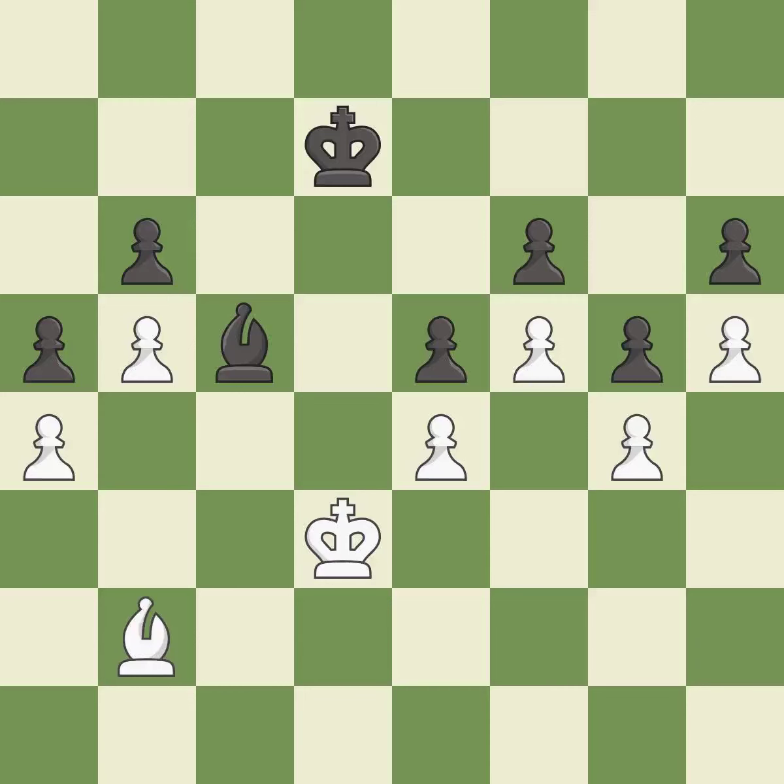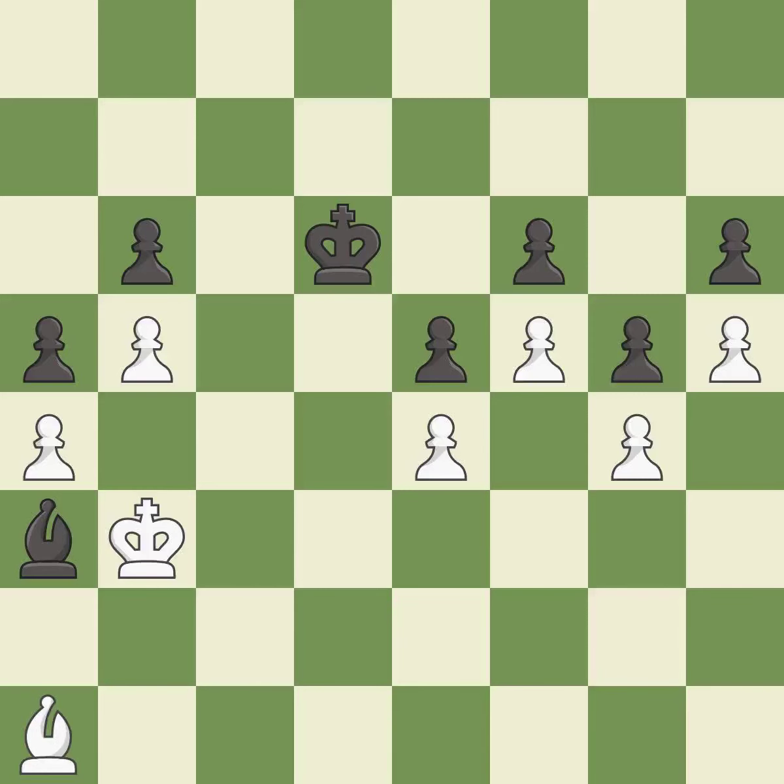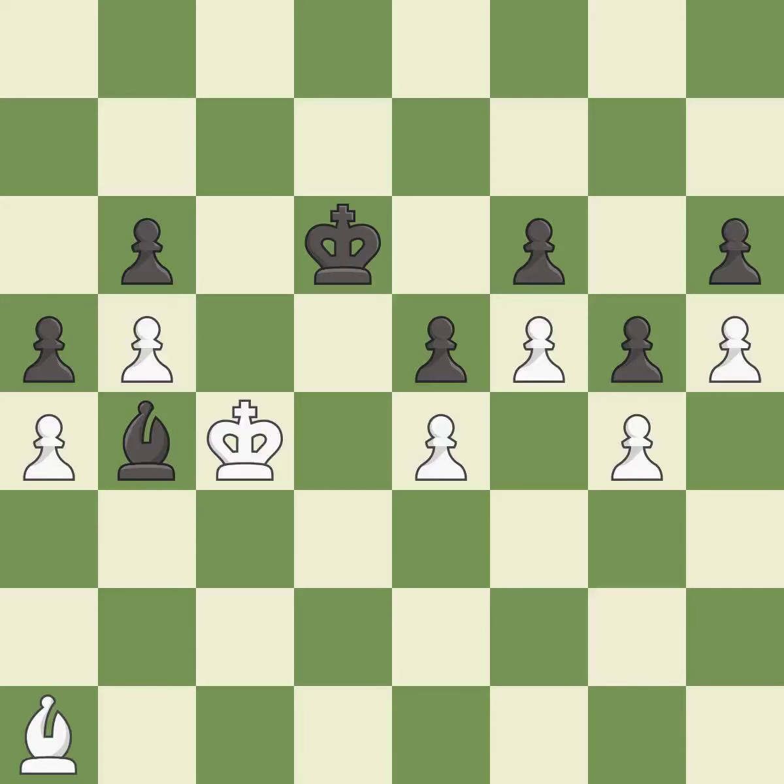This is the strongest option. The bishop now occupies an outpost — a secure square in the opponent's territory. This is the strongest option. The bishop now occupies an outpost, a secure square in the opponent's territory.